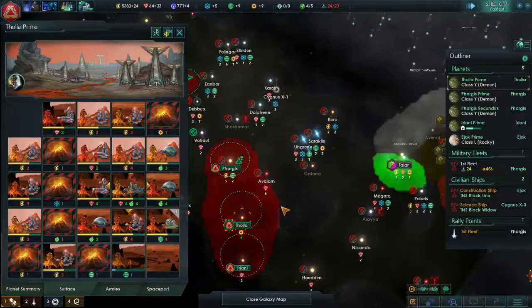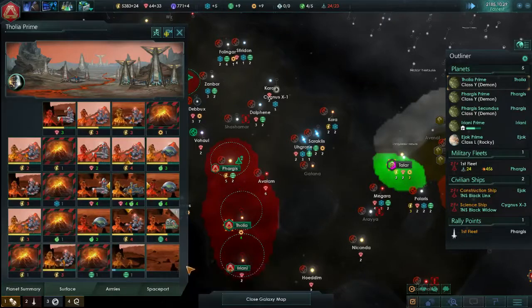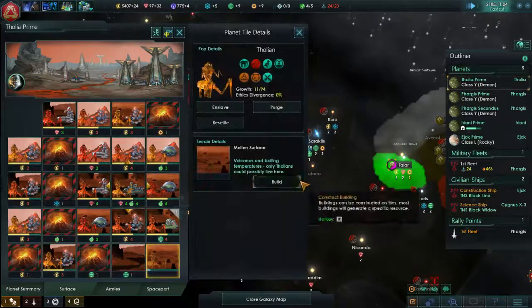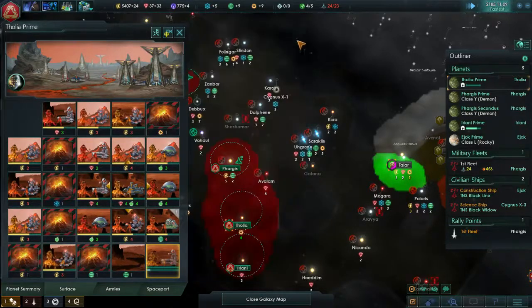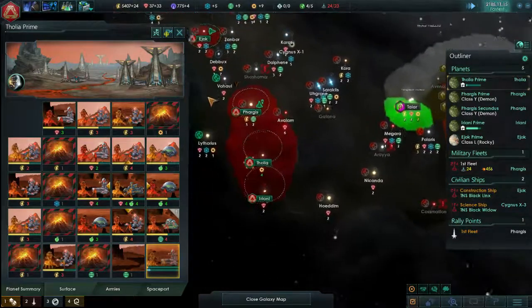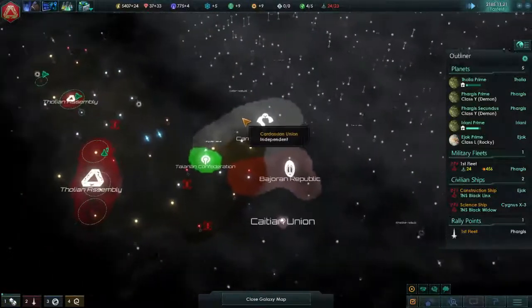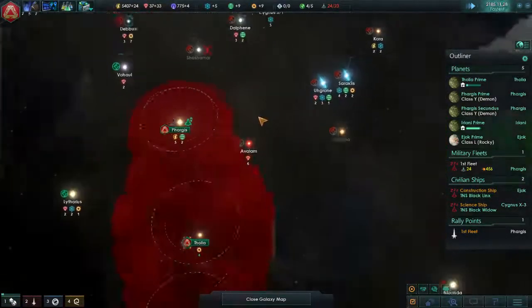Let's take a quick look at our buildings here. Two food here right now. We want minerals. Let's build ourselves another mining network right there. That's going to clear out our mineral reserves again. But that's what we need. We need to be able to pump out ships. We need to pump them out fast and quick, otherwise we're going to get left behind. And we don't want to get left behind.